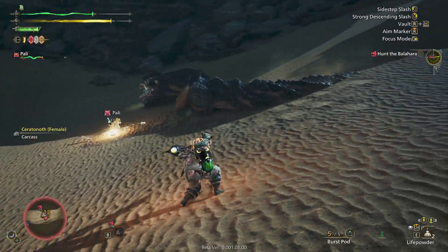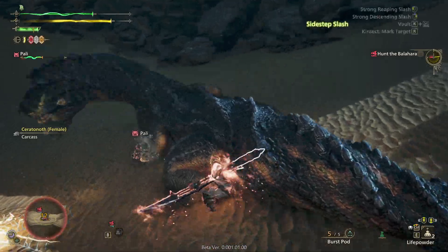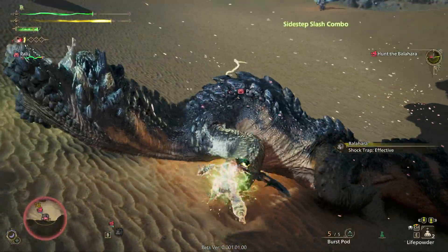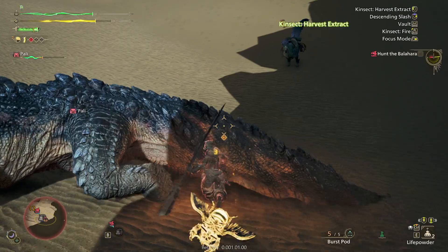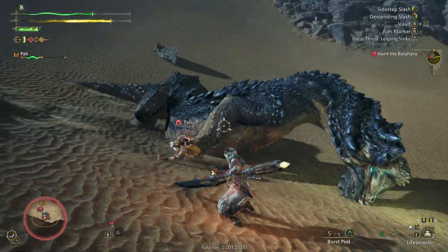That gave me all three of the powders — I love that. So I need to remember to use that more. It says wound — destroy it immediately. So let's go ahead and take another tail chunk out. Is there any other wounds?